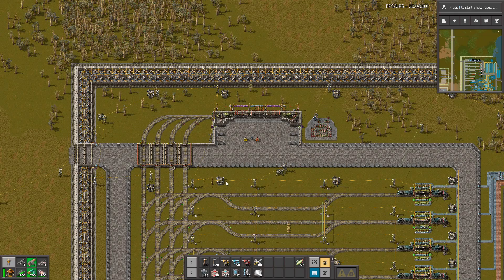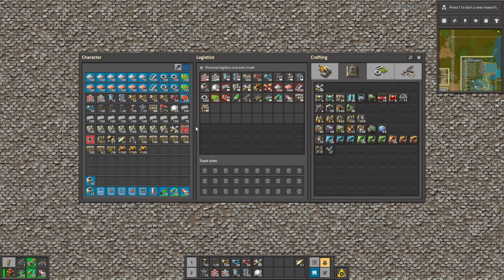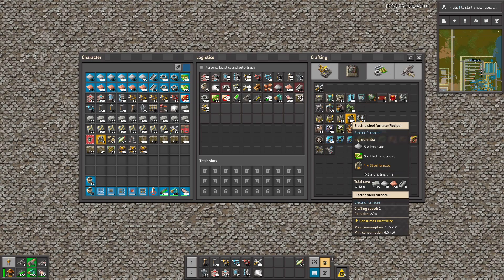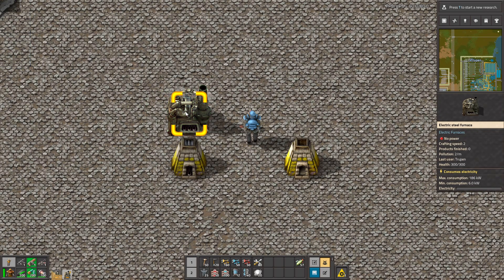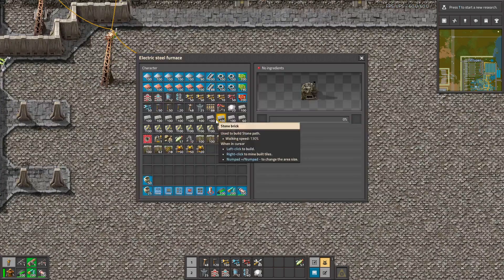Hello guys, in the Electric Furnaces mod. This mod adds to the game new electric furnaces, like for example this stone electric furnace. You can also make the electric steel furnaces, that looks like a normal steel furnace, but of course you need to connect this to electricity to make them work.